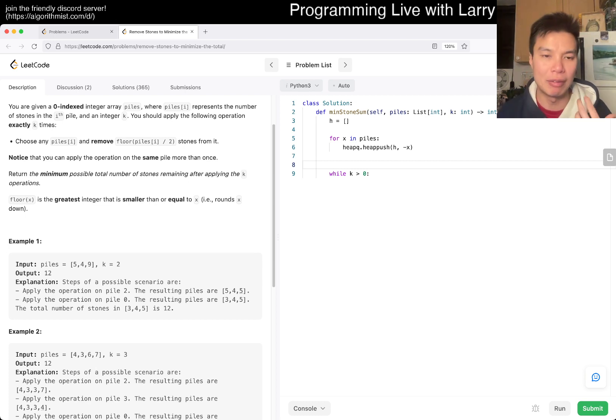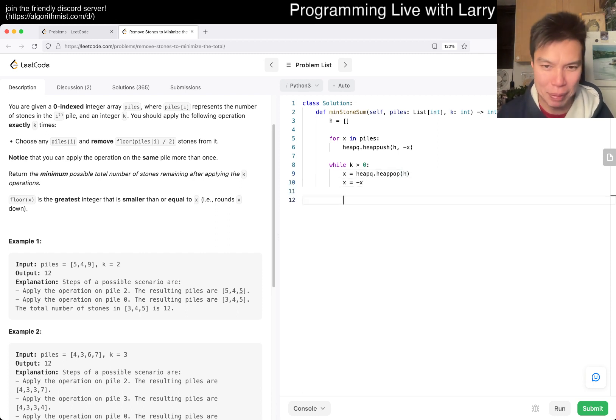So while k is greater than zero, we get x from heappop of h, flip it back to the right sign, then remove half — so x becomes ceiling of x divided by 2. We push it back into the heap as negative x for future use. Then subtract one from k — otherwise we'd loop forever. We could have done this in a for loop too.